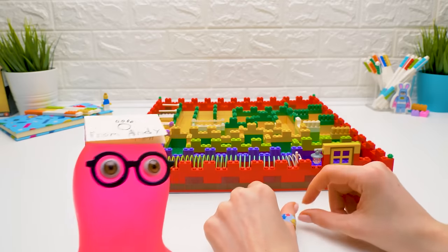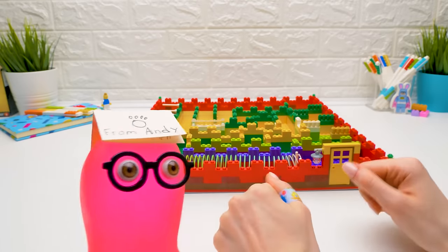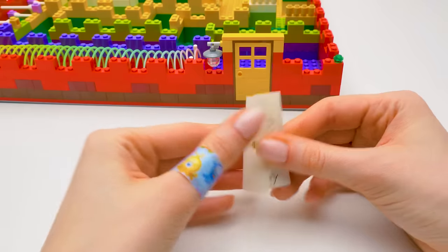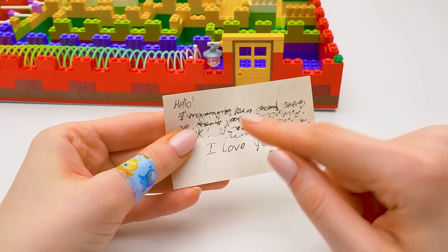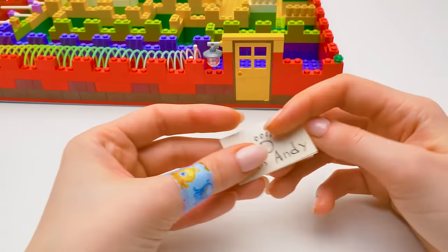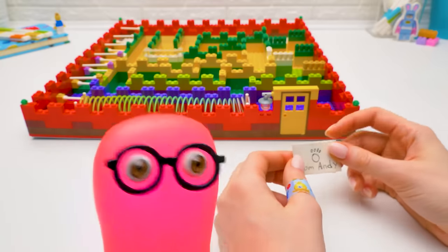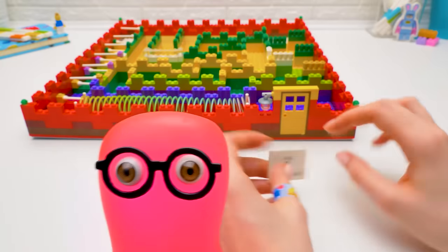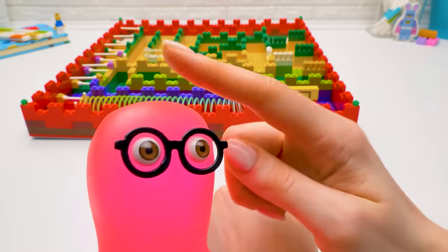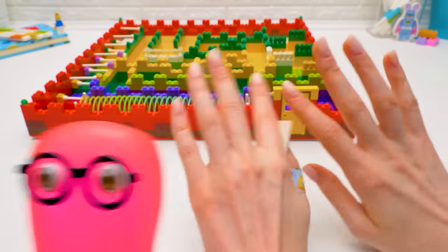Sue, where's Andy? I found this note in his cage! Oh Sammy, I'm afraid Andy woke up at night and passed the labyrinth without us! Let's see what he wrote! It says Andy went to the LEGO office to test new labyrinths! What? But who's going to go through our maze? I know! Let's see the security camera footage. Great idea, Sue. Bye guys, see you soon.